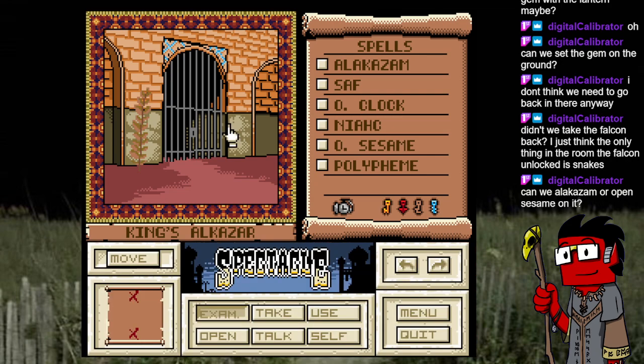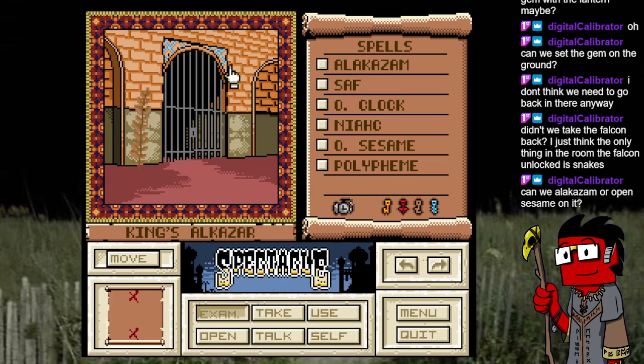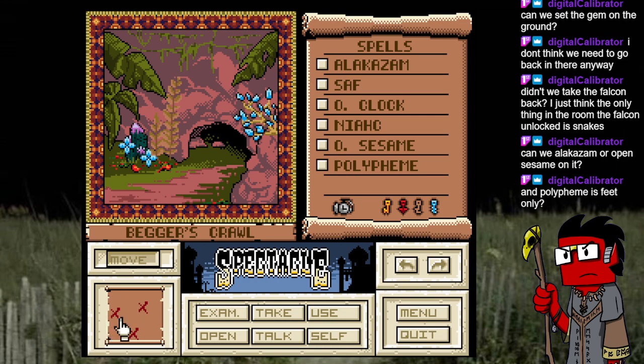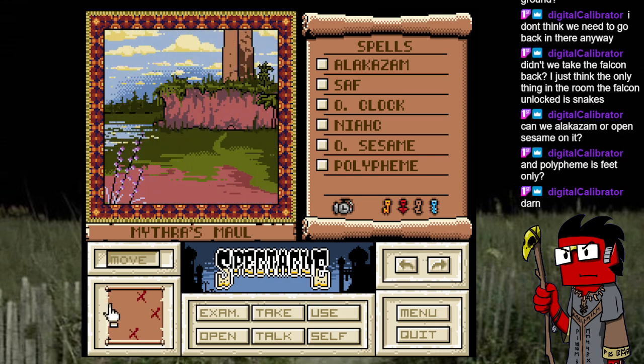That might do something with the falcon thing because there was a chain there. Wait, what is that? Is that anything? The gate lock is here — those kind of look like keyholes up there, but I think it's just decoration — just a texture. Okay, now I'm getting upset. Polyfeme is feet only — we tried without it and it just beams you into the desert to die.